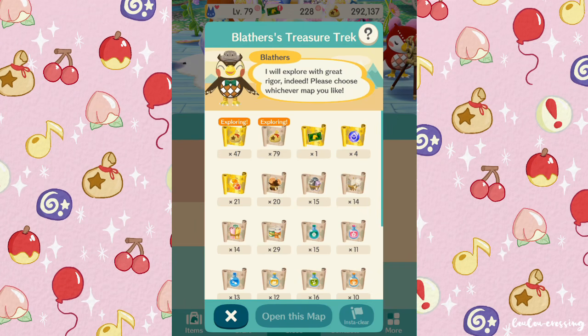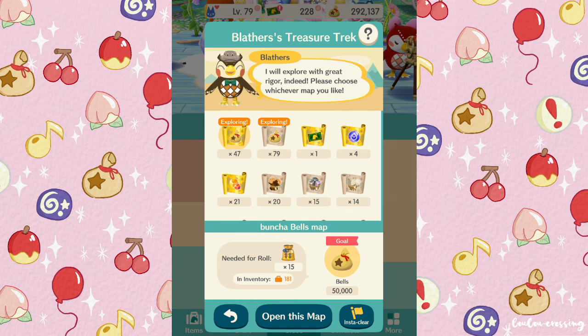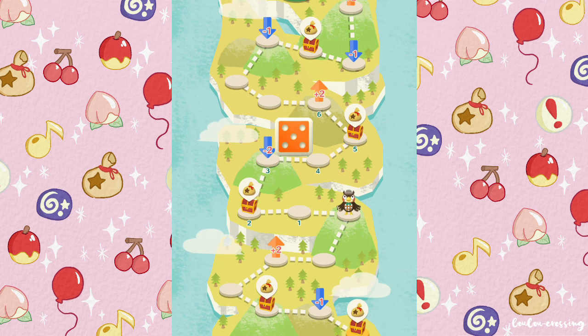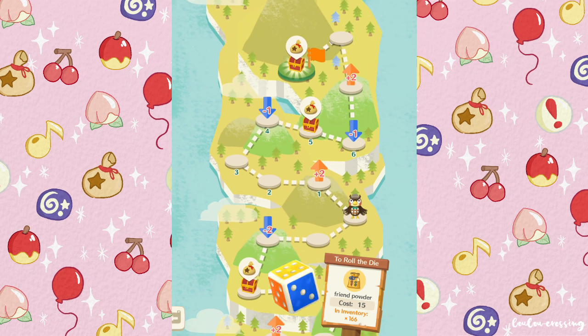Then go into Blathers Maps and use some friend powder to complete a Bunch of Bells map. This will earn you over 50,000 bells every time. If you run out of friend powder, just keep watering people's flowers and sharing bugs to save up more.